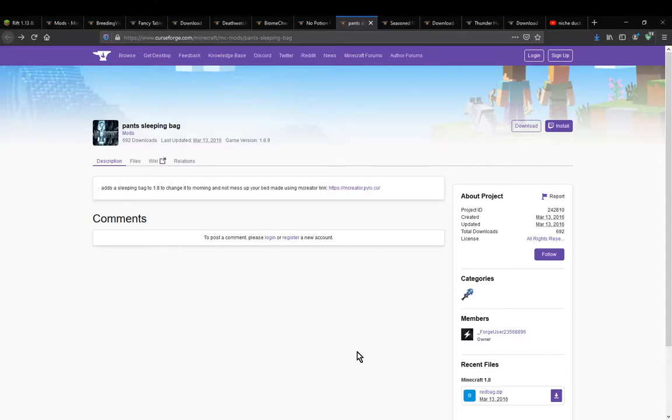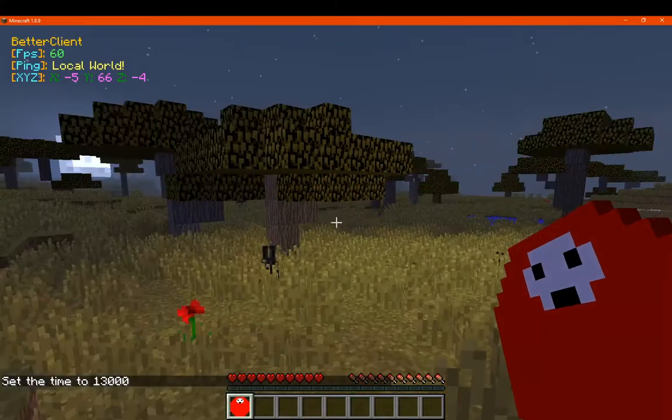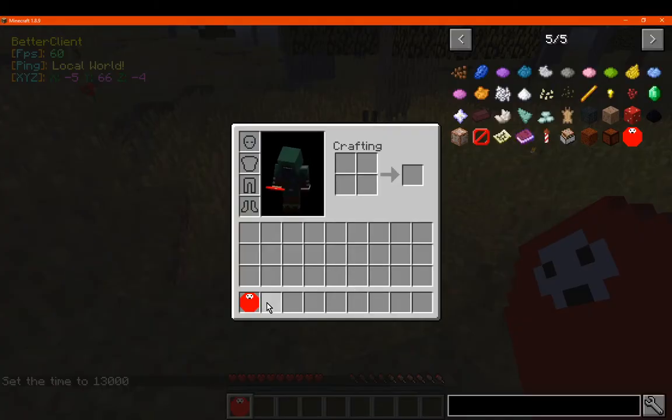Hello everyone, welcome to another mod overview, this time on Pants Sleeping Bag. This mod simply adds the ability to use a sleeping bag for changing it to morning, instead of being a replacement for a bed.